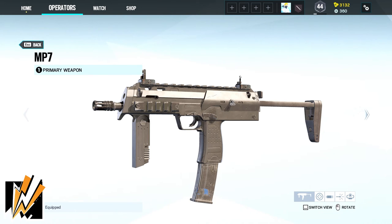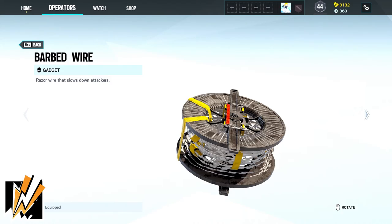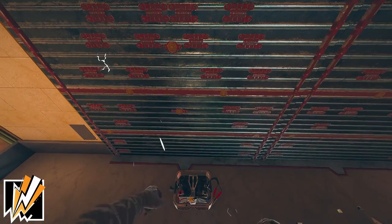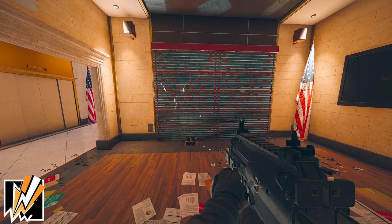As Bandit you will be able to use the MP-7 or the M-870 as your primary and the P-12 for your secondary weapon. His gadgets are either two barbed wires or one nitro cell. Bandit's device Shockwire lets you set up a crude electrical device that electrifies other gadgets and damages anything that comes within contact.